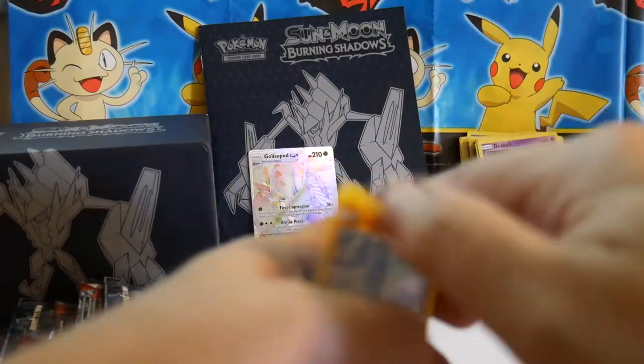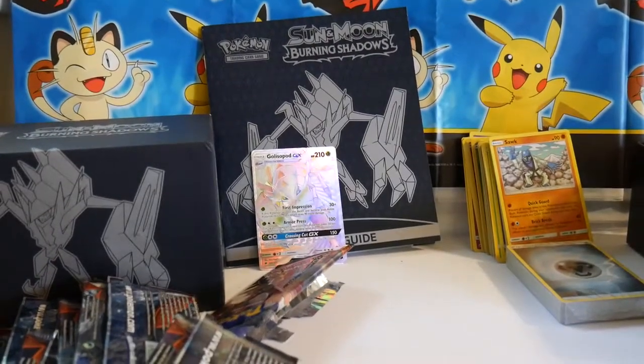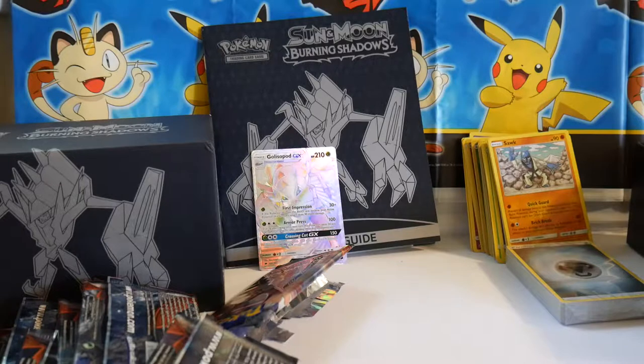Well there you have it for the Sun and Moon Burning Shadows Elite Trainer Box — not bad. We got the Golisopod GX Full Art, Silver Rainbow, nice card. Thank you for joining in. If you like this video give it a thumbs up, if you don't like it give it a thumbs down, if you're indifferent don't do anything — we're all about choices here. If you subscribe I'll be so happy, and your happiness makes me happy, which makes me happy, and then everybody's happy. I don't know what I just said. Bye.